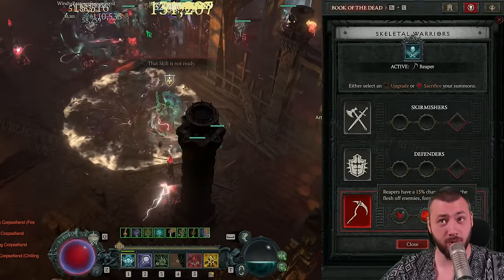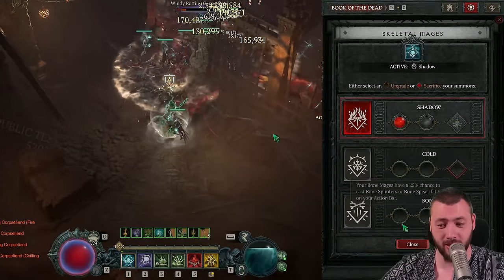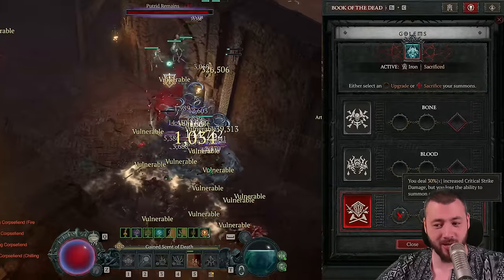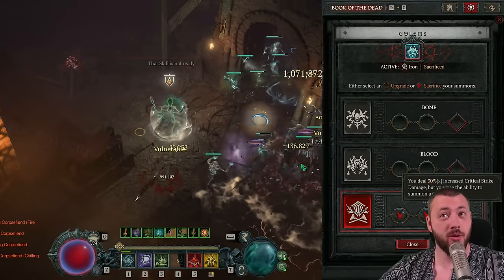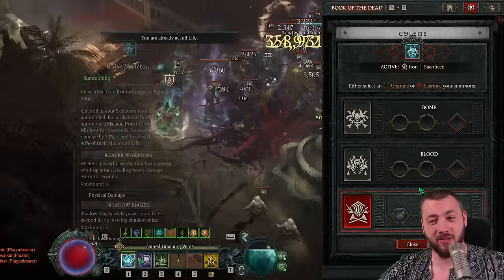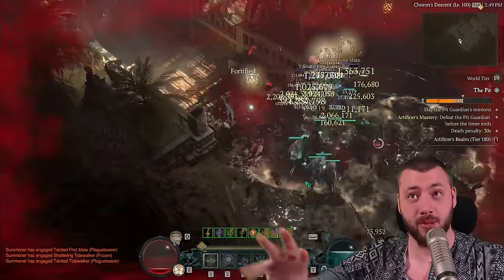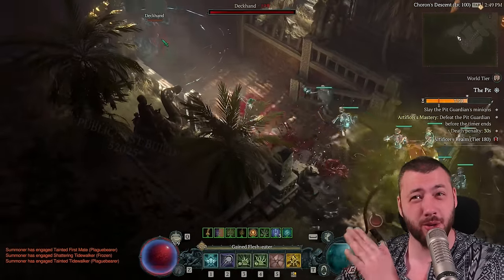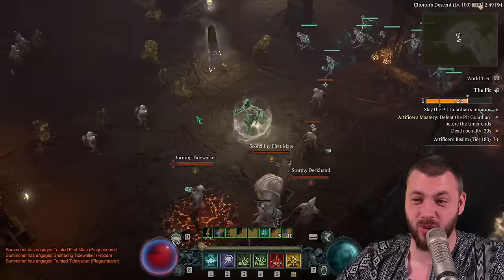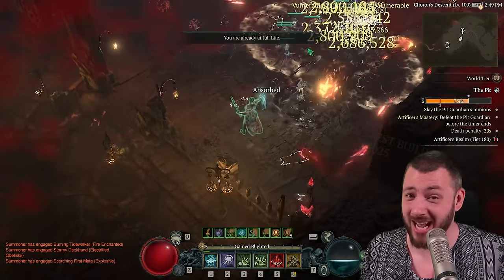For the Book of the Dead: currently playing Skeletal Reapers for the bonus corpses, and Mages go for the 3% damage multiplier for each active shadow mage. I do wish the golem would give us the 30% critical strike damage option, but right now the mage sacrifice is too good to pass on. Blood Mist keeps me permanently alive, whereas the golem might give unstoppable but can't prevent damage taken by me. With Blood Mist you can just avoid getting hit entirely — so you simply cannot die.